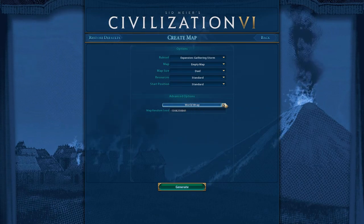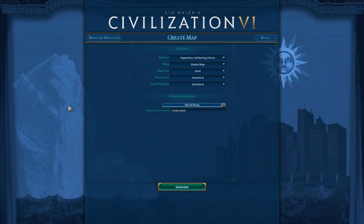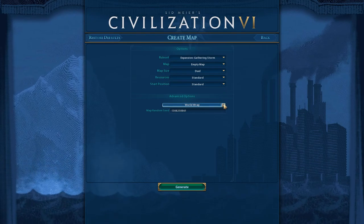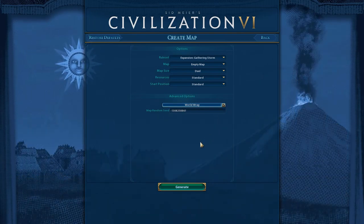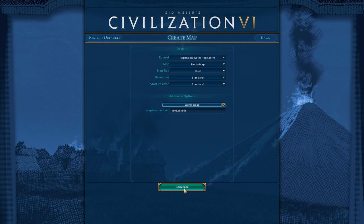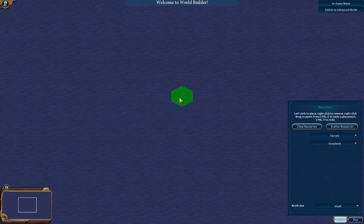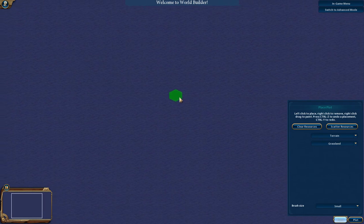World wrap is very important. It determines: if you keep sailing left and hit an edge, will you stop at the edge or suddenly appear on the right-hand side? That is world wrap. I'm going to keep it on. By default, Civ maps usually have world wrap on, but if you want to create a specific scenario — like one of my D&D maps where it was a small portion of a world — you might want to turn it off. Anyway, let's get into it. Welcome to the World Builder.